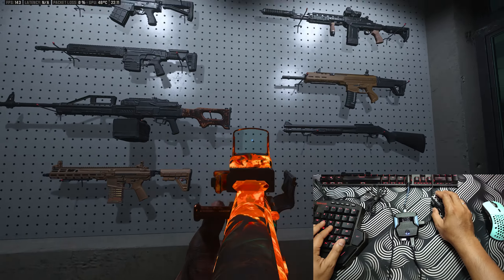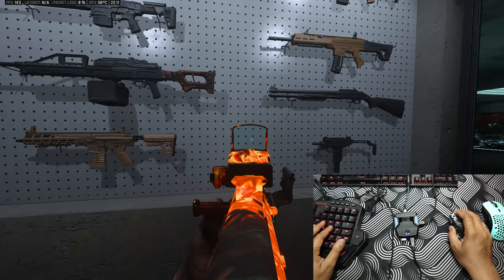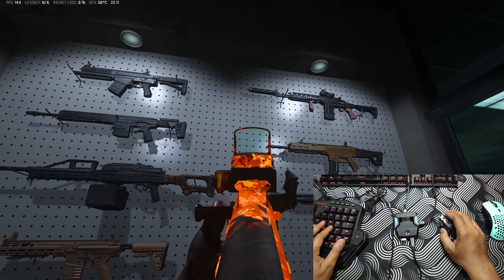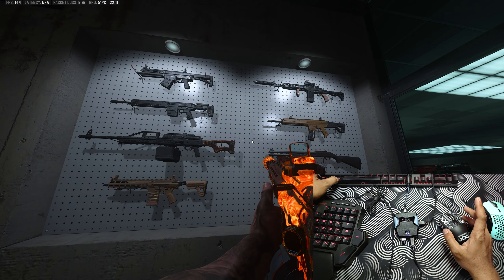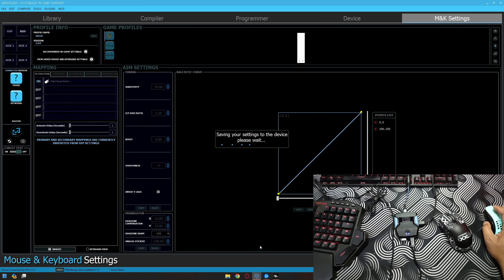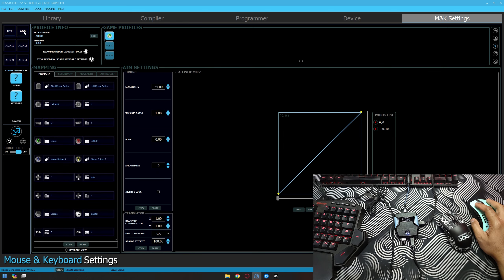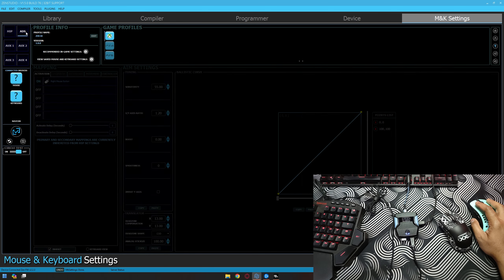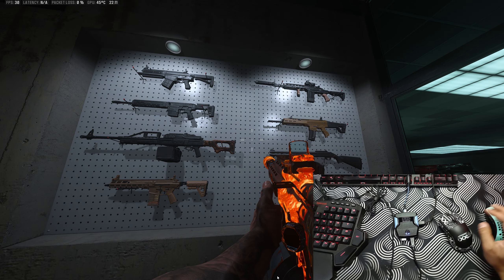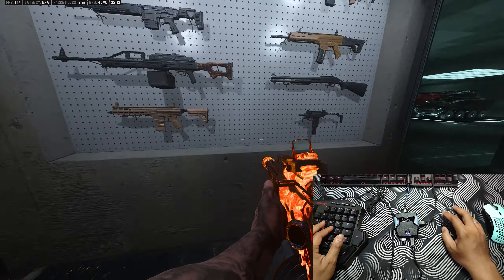Now it will be faster up and down. Up and down is faster than left and right. If you are not happy you can add more - let's say 1.2. Save it. Remember, this is ADS - this is hip-ADS. Hit change on ADS.